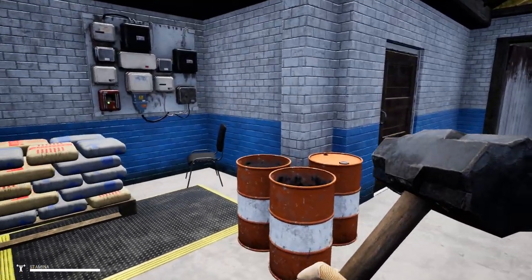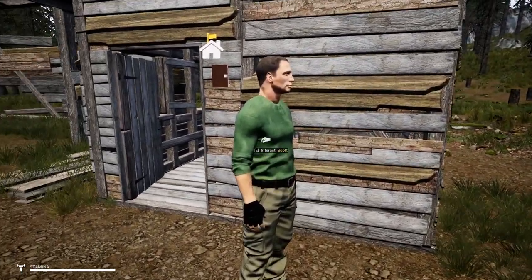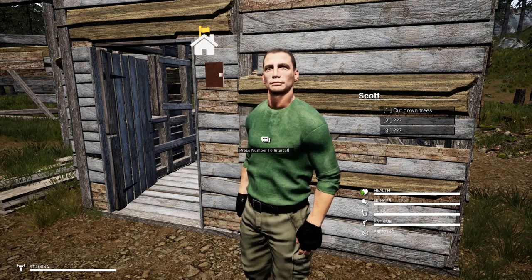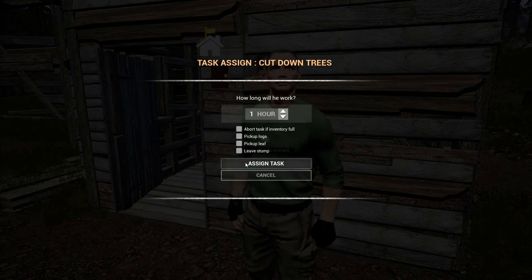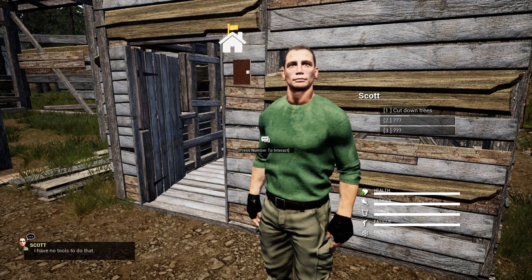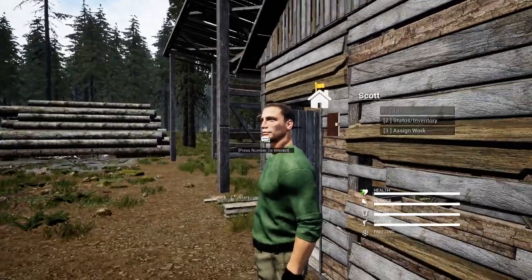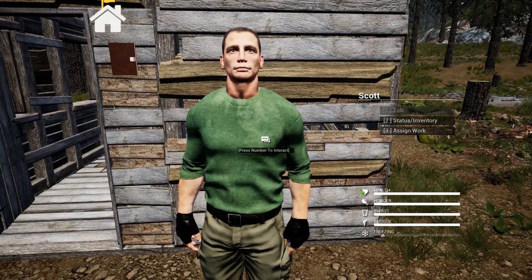Scott, I hope you're ready to work. Let's interact with Scott. Status, inventory, assigned work - three: cut down trees. Do I have to give him an axe? How long will he work? Options include: abort task if inventory is full, pick up logs, pick up leaves, leave stump. Let's just have him chop stuff down and I'll pick it up. He has no tool.